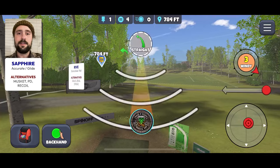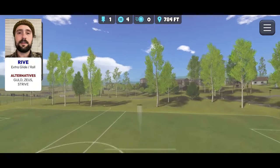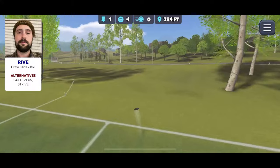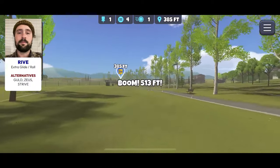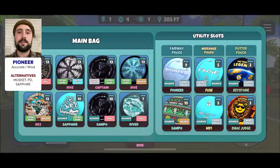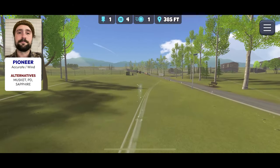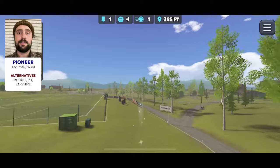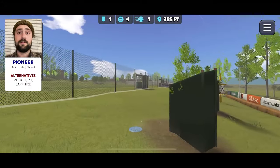Even in the wind, you can do the same exact thing — just push it out there. Then on the second shot, you can disc up. I went pioneer here just to fight the wind a little bit, but a sapphire again would be perfect. You don't have to go big here, basically, and I think it takes a lot of danger out of play. So consider it — see if it works for you.